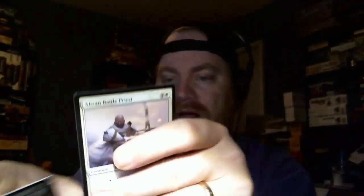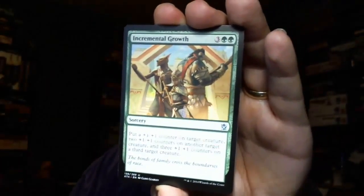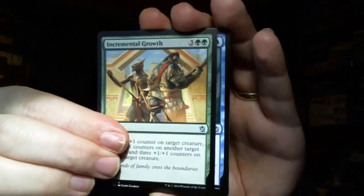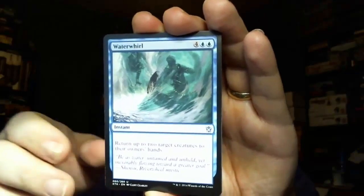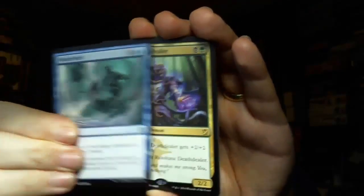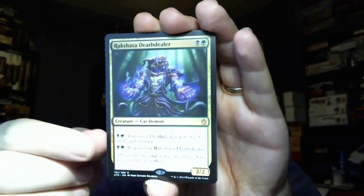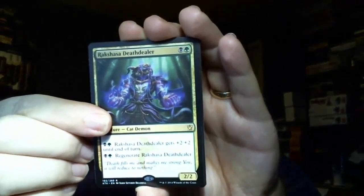I've been looking for this next one. We've got an Abzan Battle Priest — that was interesting, everything in the middle just dropped. So we've got an Abzan Battle Priest; I've been looking for one of him. We have Incremental Growth and then Waterwhirl — almost thought of Kevin Costner there. The rare is a Rakshasa Death Dealer. These guys are pretty good; I really like them and I want to build a deck with them. We also get a planar and it was a crappy tip card — an ad card.